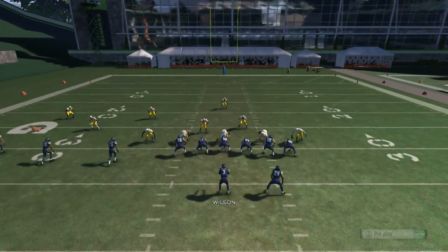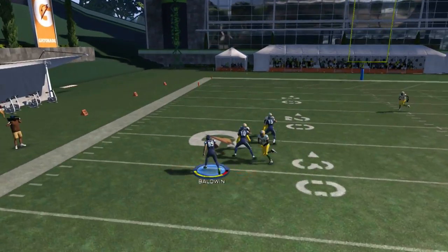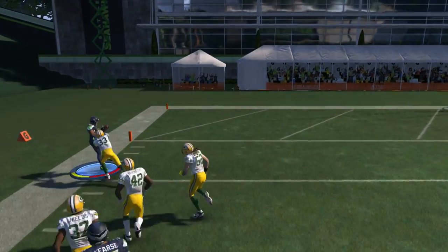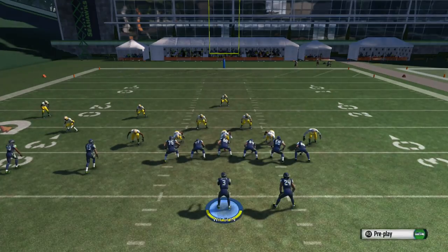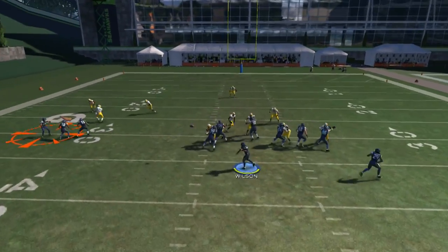This has got to be one of the best wide receiver screens I've seen. Other ones only have one blocker, but this one is really special because he has two blockers — one going to the cornerback and one to the safety — and that allows you to get those yards that you need. This is a really nice play to use in your passing scheme out of the Rams playbook.